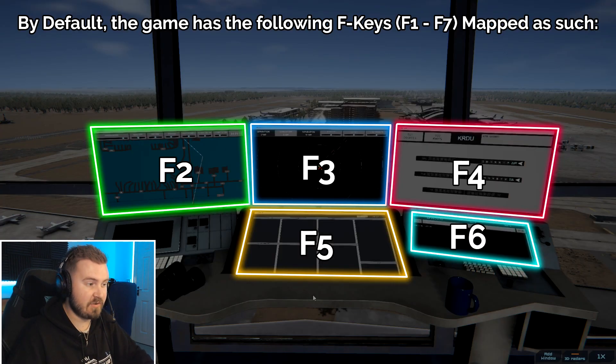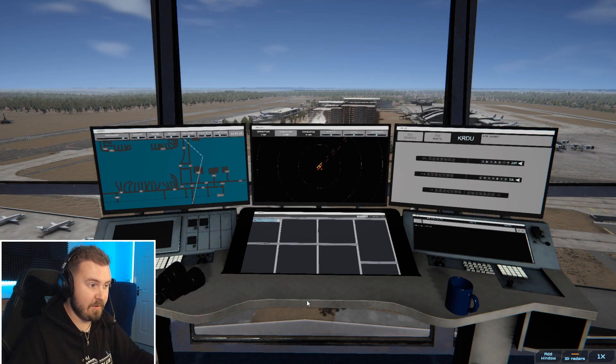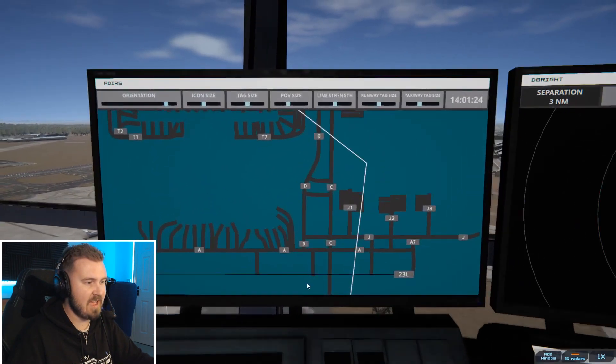I'll put an explanation of what each screen does and the F keys that you use — the keys on your keyboard going from F1 all the way up to F12. F1 will bring you to this view that we're in now, which is the tower itself. F2 will bring you down here to the ADIRS — A-D-I-R-S.